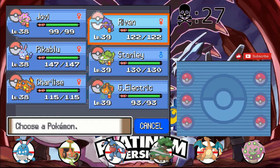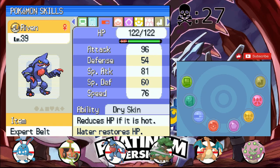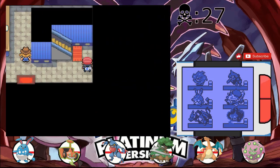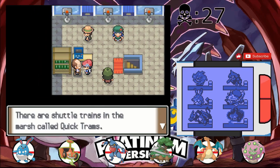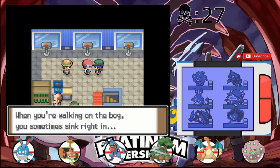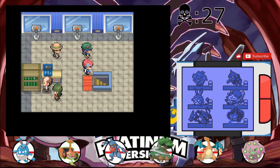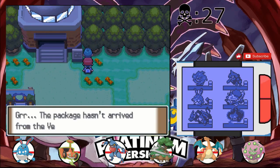I have the TM for Sludge Bomb, which is really good, because I could turn this into a special attacker if I wanted, but it already has way higher physical attack so I don't think that's worth it. I'll check later if I need to go back in there for anything.